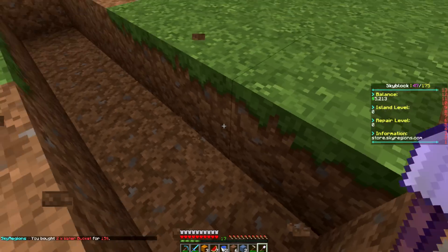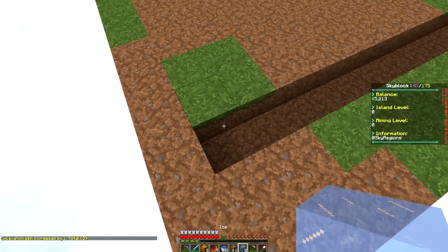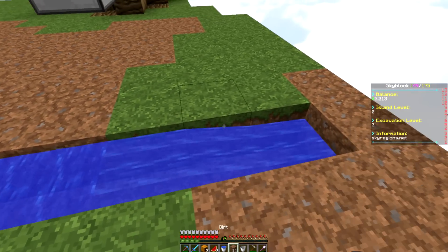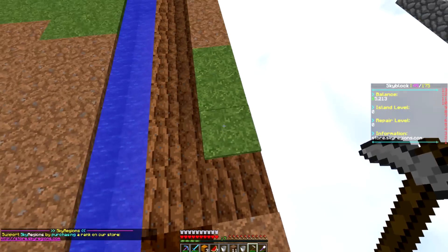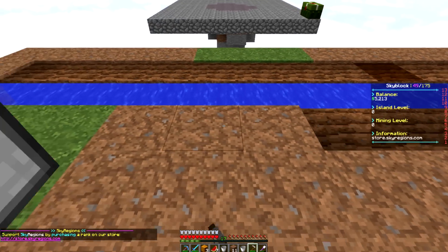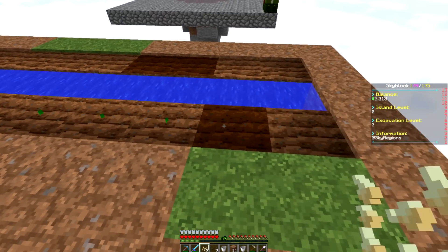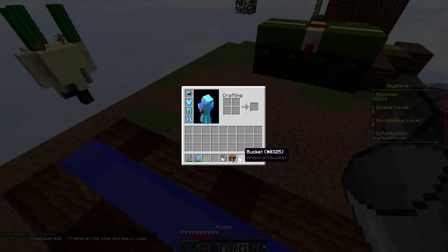We're going to make a row of pumpkins and a row of melons. Let's put two pieces of glass in the water channel, fill with water, hoe both sides, and plant pumpkins on one side and melons on the other. Got the glass placed in here, filled the water, and now both sides are hoed and planted — we just have to wait for them to grow.